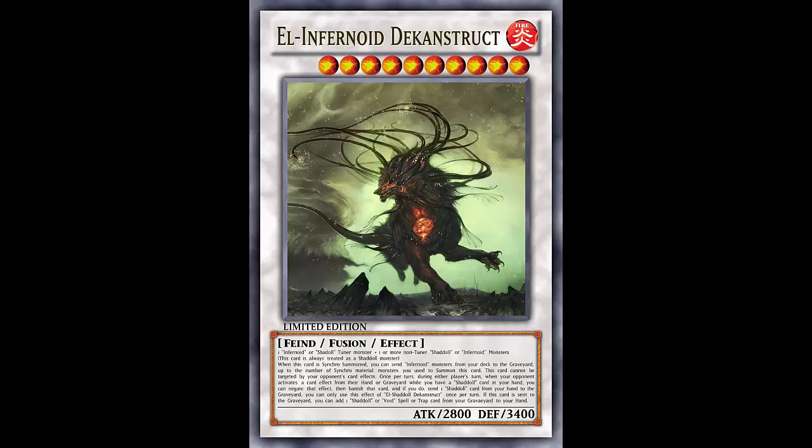Stats are 2800 ATK and 3400 DEF — that's nothing to scoff at. 2800 attack is a little weak for a Level 10, but 3400 DEF means you won't have to worry about getting Book of Moon'd and attacked over. The card looks realistic for what Konami would do. Art-wise it looks like an evil demon Infernoid monster with dark tentacles suggesting a Shaddoll influence — very detailed, almost more detailed than Konami typically does, like Prophecy Destroyer level.